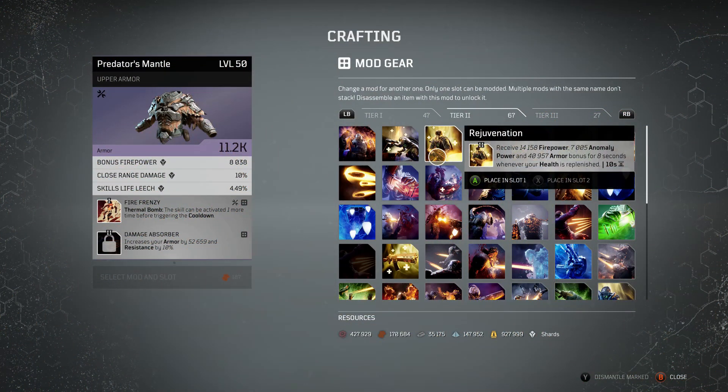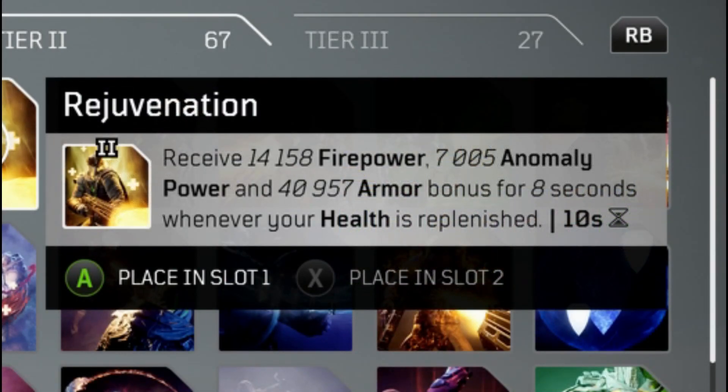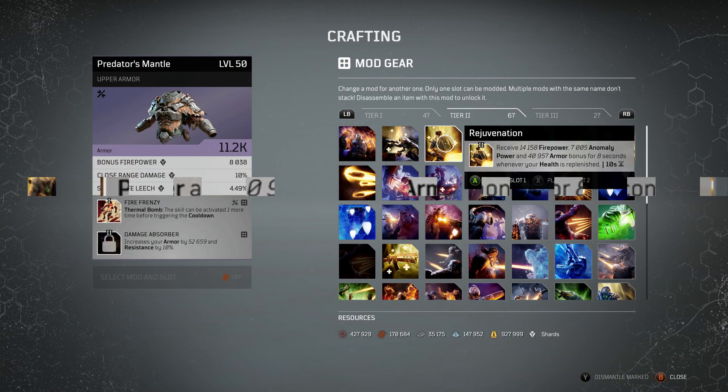First up, one of my favourite easy-to-use mods that keeps you alive and gives you a little bit of everything: Rejuvenation. Receive 14,158 firepower, 7,005 anomaly power and 40,957 armor for 8 seconds whenever your health is replenished, with a 10-second cooldown. You're going to have this up constantly in most playstyles as long as you're getting health back from kills or regen. Rejuvenation will pretty much always be active, giving you a nice bit of hybrid boost and survivability — an all-around great mod feasible in almost all builds.